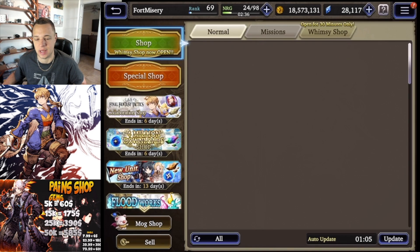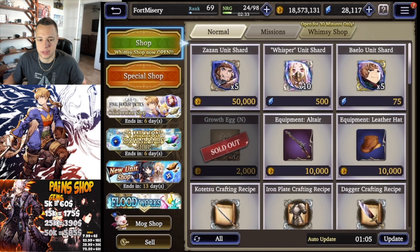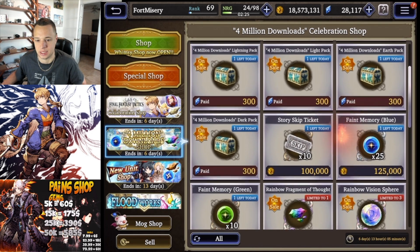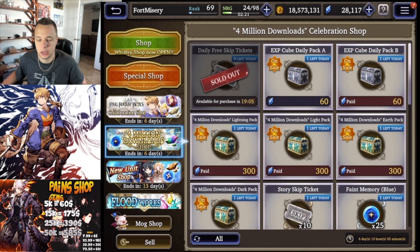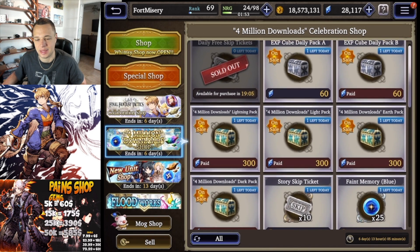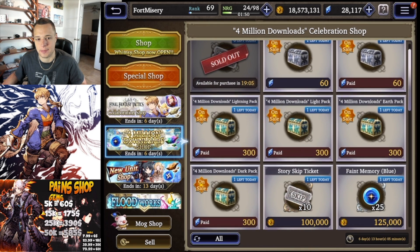As far as the shop goes, it's the same exact stuff as the three million, two million, one million downloads. I'm doing a separate shop video since we've covered that multiple times, but you guys can get 10 skip tickets here for 100k gill if you want to accelerate. If you have a lot of stamina saved up like large stamina pots and just want to get done with story, you can use skip tickets and then hop into the Final Fantasy Tactics event to farm.